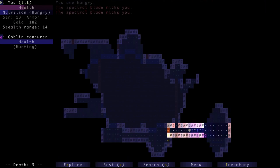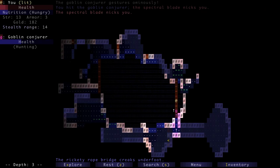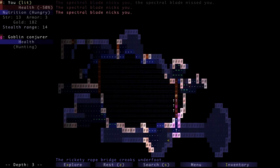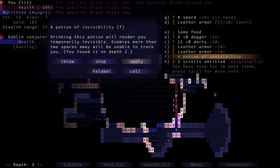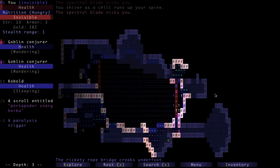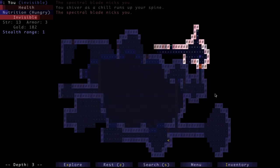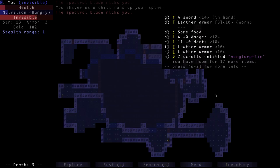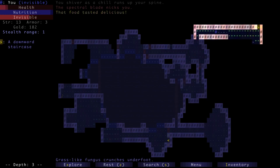We're in serious trouble — those spectral swords are coming after us. Let's see if we can kill this goblin conjurer — nope, we can't. We need to run. We are on the verge of death. If we weren't so close to death I might suggest jumping into the chasm to reach the next floor. We have a potion of invisibility — let's try it. We're invisible. We escaped! We need to heal — let's press I for inventory and eat our food. The food tasted delicious and our nutrition bar went back up.